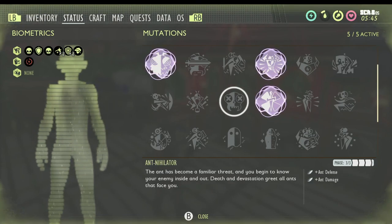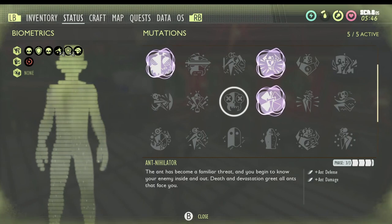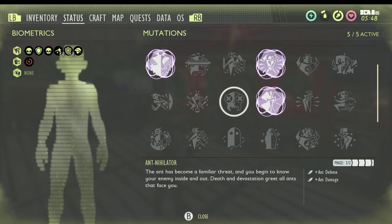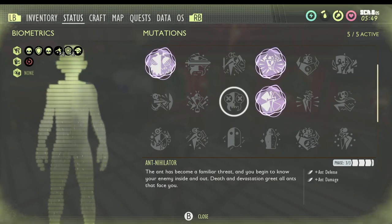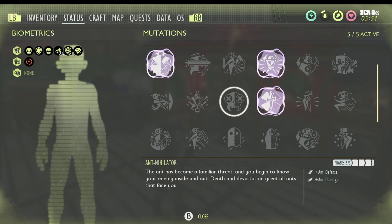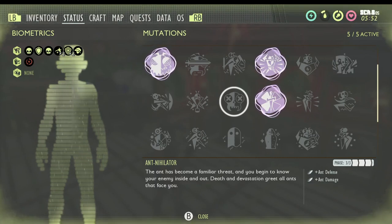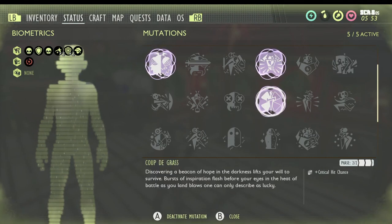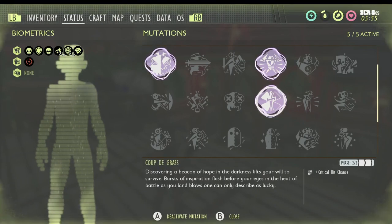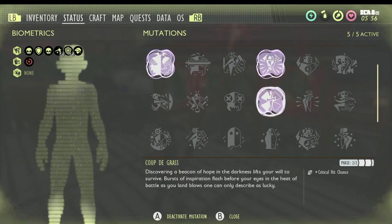Ant Annihilator is obtained just from killing a lot of ants. It has three phases, and at phase three you get ant defense and ant damage bonuses. It's especially helpful when fighting black ants and the new fire ants added in the 1.0 release.